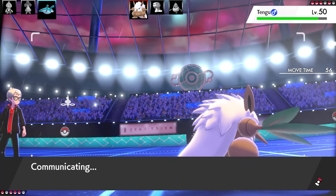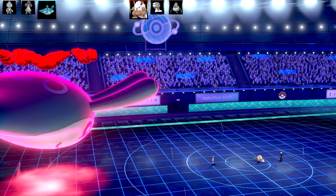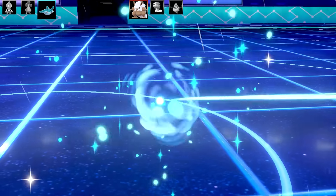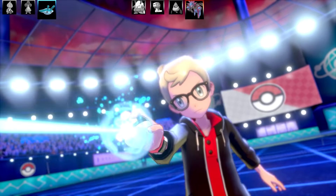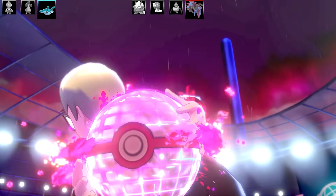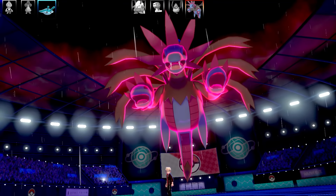I check whether I can still use Max Airstream — and I can, since Imprison only blocked the base move Air Slash, not the Max Move. So Max Airstream takes out the Swoobat. Next Pokémon is Hydreigon — I had a feeling this would be their Dynamax pick. There's been some out-there sets already: an Imprison Swoobat, a Mud Slap Silicobra. Poor Tyrogue — it's crying, it jumped back into its egg.